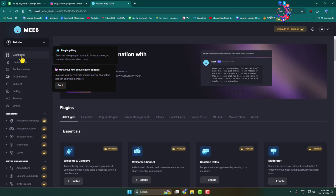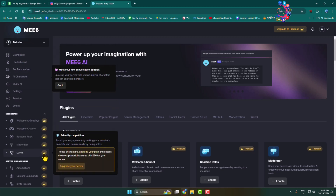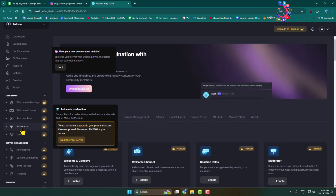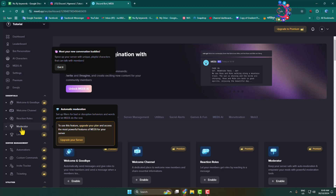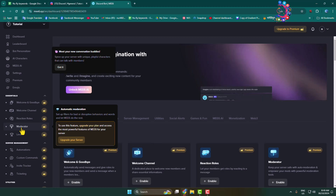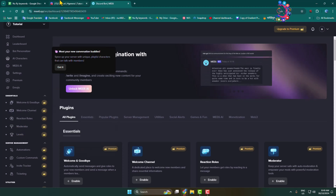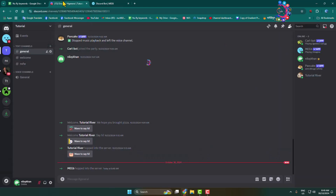In the left-hand menu, you will see the Moderator plugin. Note that this Moderator plugin is paid. If you want to delete multiple messages in your Discord with MEE6 bot, you have to upgrade your server. Go ahead and enable Moderator, and once you've successfully turned it on, go back to your Discord.